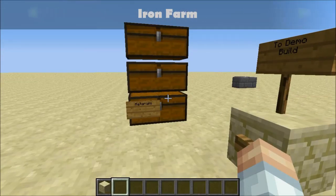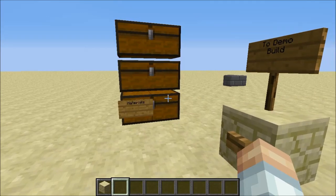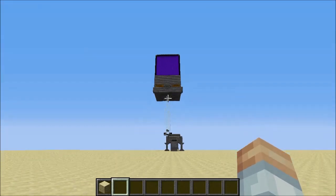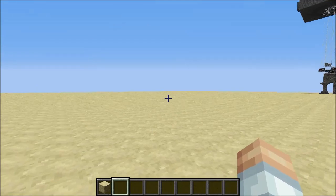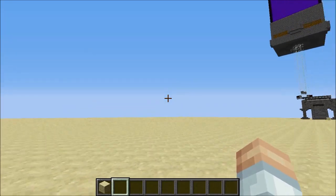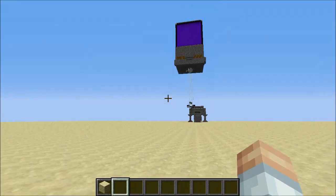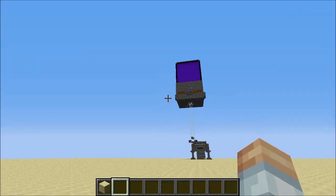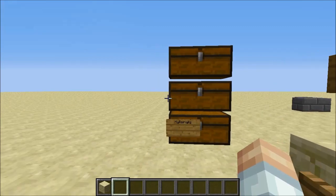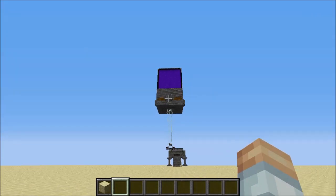Now we are ready to build this. Before we get into building, we need to talk about siting the build. If you were to build another of these iron farms within 65 blocks, you would ruin both of them, because the villagers in one and the other would detect each other, the villages would merge, and your iron golems would start piling up in the middle of the two. So you need to be at least 65 blocks away from any other village — essentially 65 away from any doors.